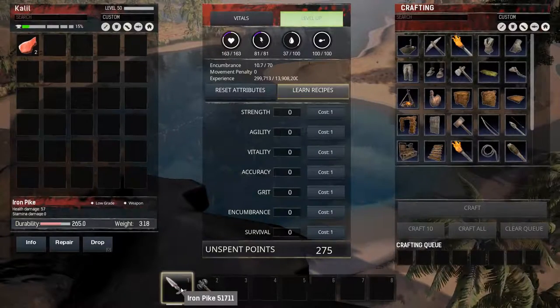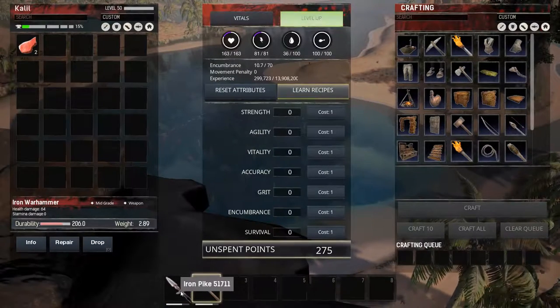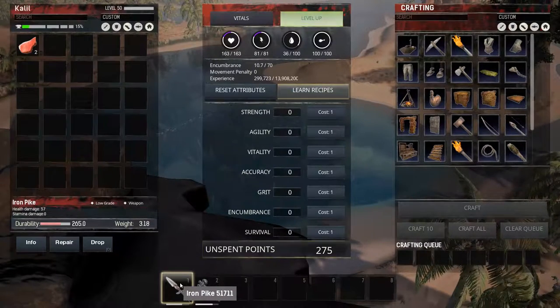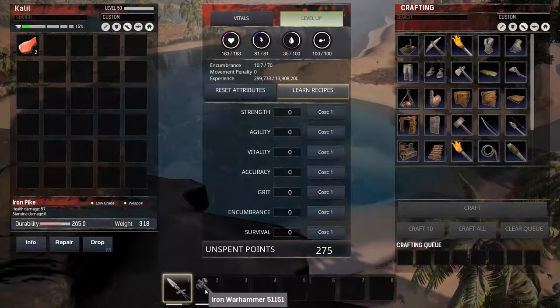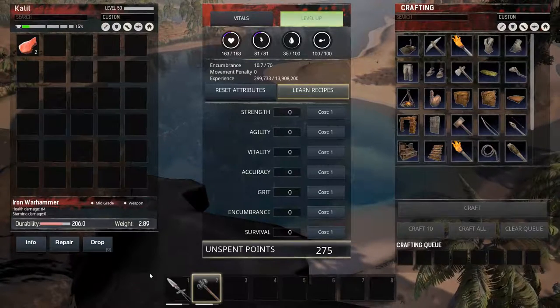Barbarians, Exile Nile here, and for today's weapons test, we have the Iron Pike against the Iron Warhammer. I chose these for two reasons. One, they are both two-handed iron weapons, and secondly, the Iron Pike says it's a low-grade weapon, while the Iron Warhammer is a mid-grade weapon. So I was kind of curious to see if there's any truth to that.